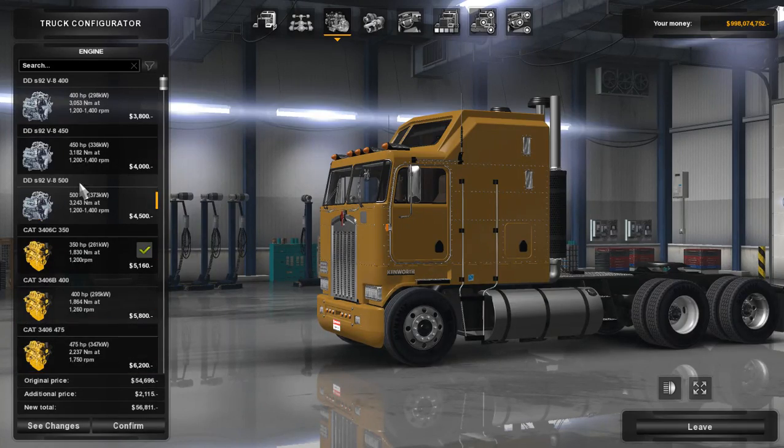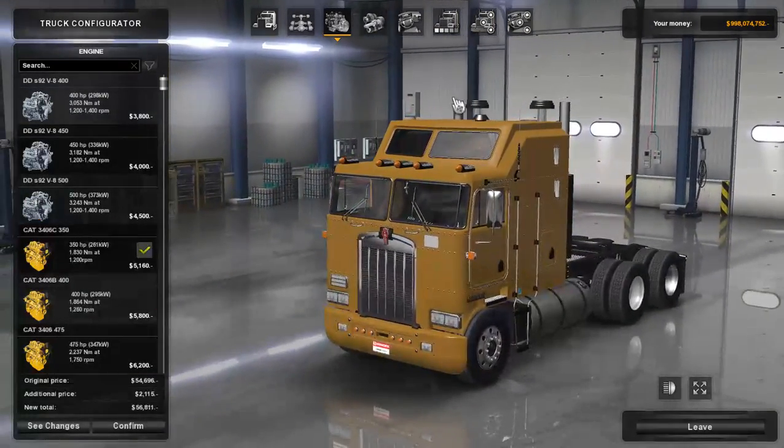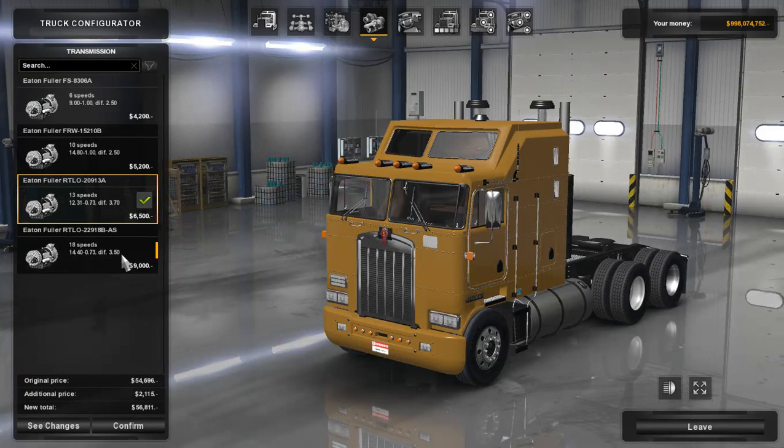Over to transmissions — we only have four to choose from: the E4FS 6-speed, the E4FRW 10-speed, the E4RTLO 13-speed, and the E4RTLO 18-speed. We're going to go with the 18-speed for today, as I normally would anyway.